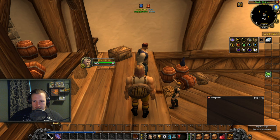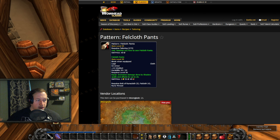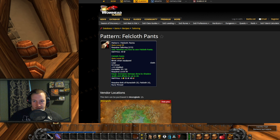Opening up Wowhead, we have the Pattern for the Fell Cloth Pants. This one is really useful because it increases damage done by Shadow Spells by up to 26, and it's a level 50 item. Really good pre-bis — could even be bis overall for Shadow Priest, and even Affliction Warlocks. We're getting the ability to crit now from damage over times, and we're already seeing Warlocks do really well on AoE fights with Shadow Bolt Volley. You get this one from a vendor in Moonglade.